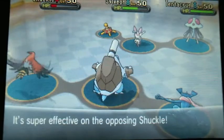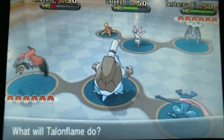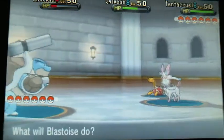Blastoise's Water Spout is going to do a huge chunk to the Shuckle — not so much to Sylveon, because Sylveon is very specially defensive. And Tentacruel is protected.